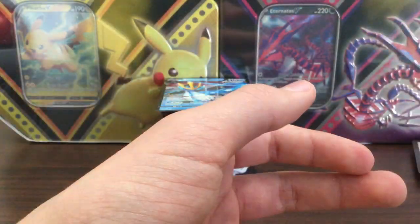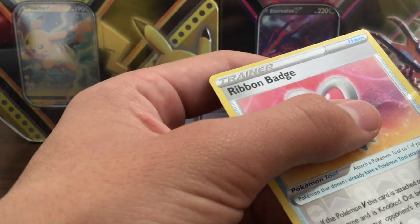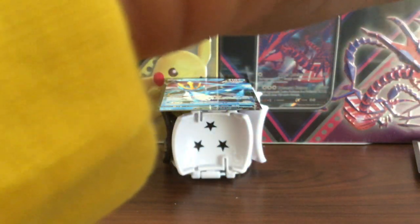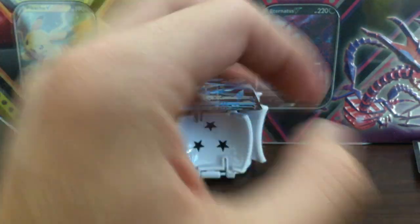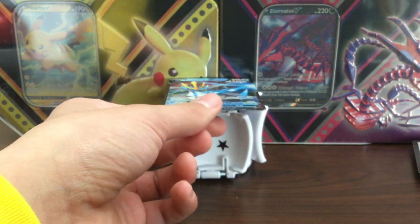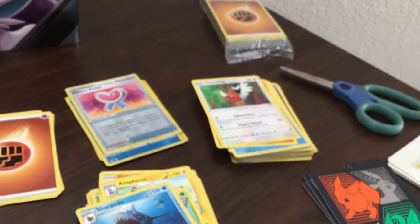So nothing in that one - just the Empoleon V, not even a holo. That makes me upset. We got a couple good new cards though. That's the old pile, the double pile.